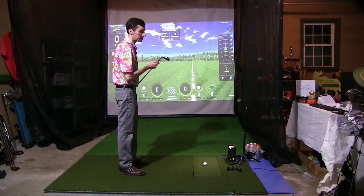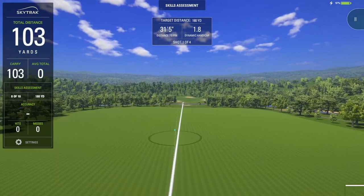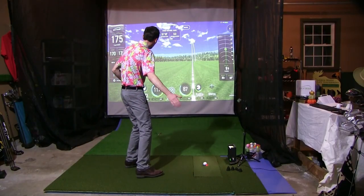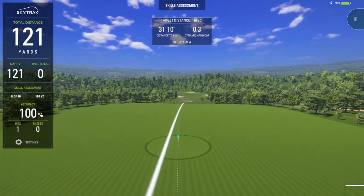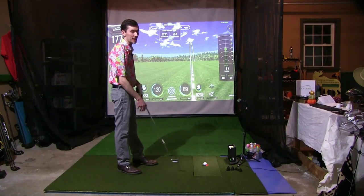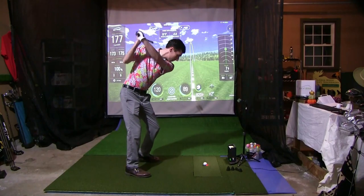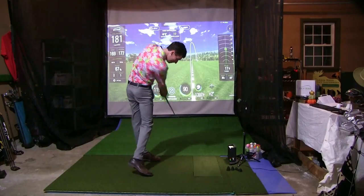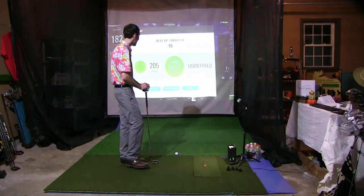Now it starts to heat up — 180 yards. Skipping the seven iron and going right to the six. Goal is two out of four on the green. First six iron hits the green. Thinking back to all the sim tour approaches, I just get into that sim tour mindset and I'm pin-seeking again. Third shot fades off a bit and doesn't quite make it, but the last one hits the green — three out of four from 180 yards. That makes me feel pretty good.